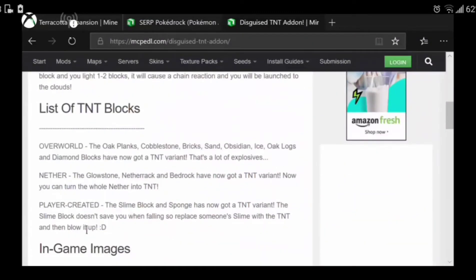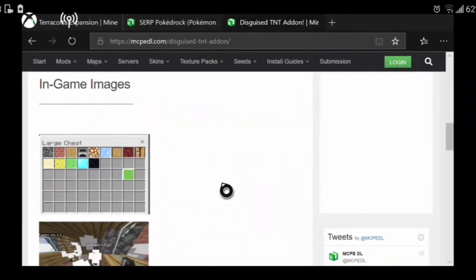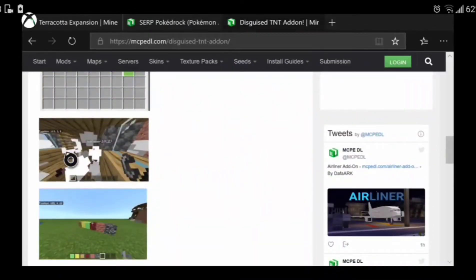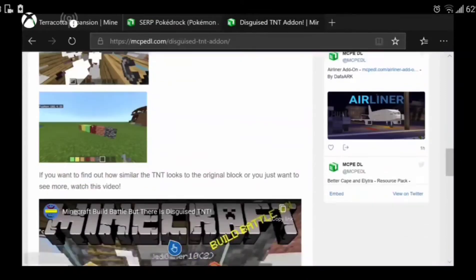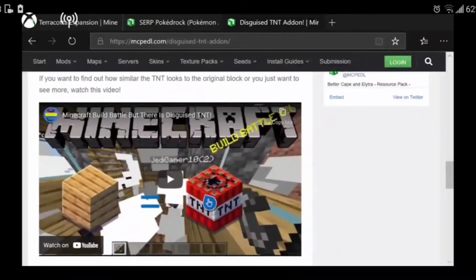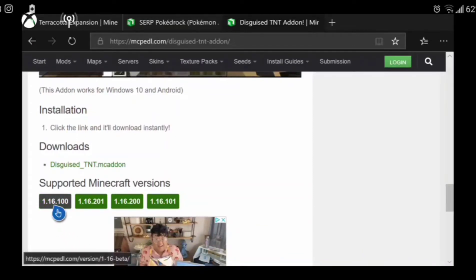The mod page shows a list of all the blocks included — nether blocks and others. It also shows in-game images and which spawn section they appear in. It lists supported Minecraft versions, and the download is right there on the page — just click and it downloads automatically.